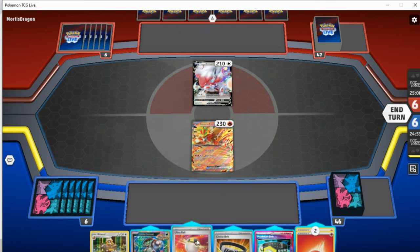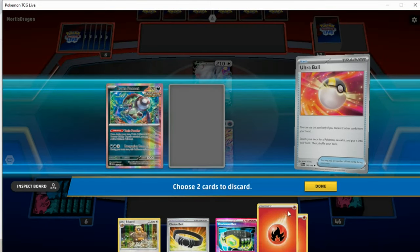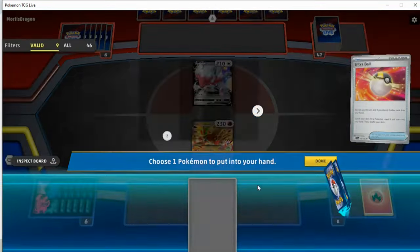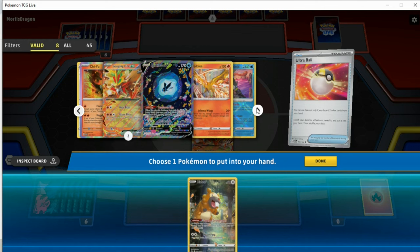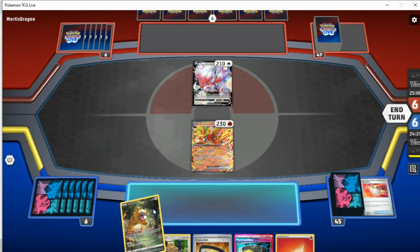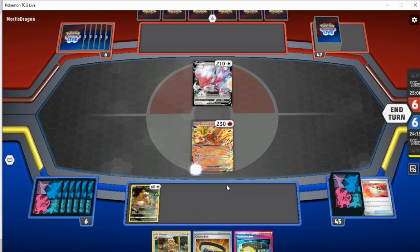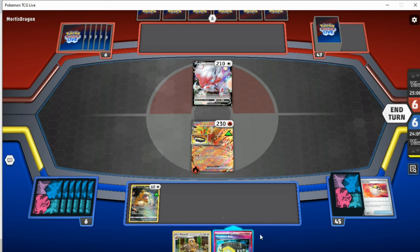I don't actually hate this hand too much — at least we can get Bibarel going next turn, though we do run the risk of not finding Sada, but that's our only concern. We do at least have a way of removing Zorok next turn if we get lucky enough. Lumination ideally would have been nicer, but I think we just have to go for Ultra Ball Bidoof. We do have the Choice Belt, which will make a difference. I'm going to assume for now that they don't have any tool removal, don't play Lost Vacuum. Maximum Belt sadly isn't going to do anything in this matchup, so it could definitely be cut for Prime Catcher.